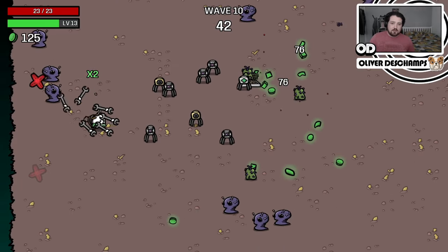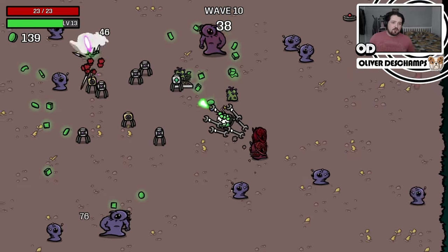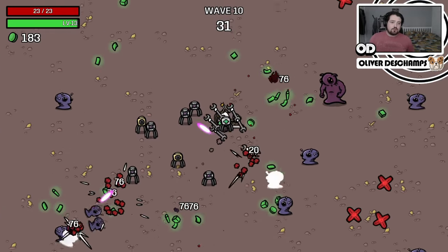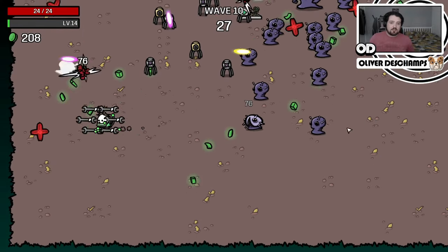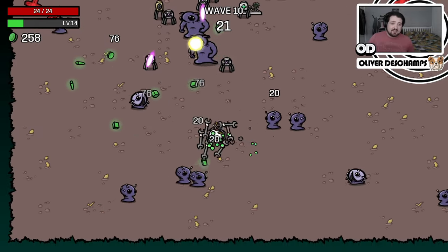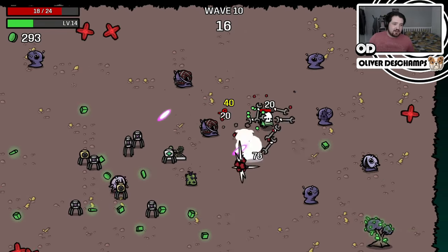I think we could do with some health regen. The only way we're regenerating is from eating, which is fine, but if we get in a tricky situation and there's no food on the ground, or the healing turret isn't healing us fast enough, it could get a bit sketchy. But I am prioritizing other stats right now, because the stronger we can get, the less we have to heal. It's a little bit of a trade-off we're trying to work into right now.